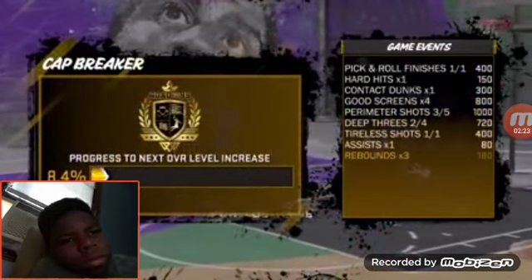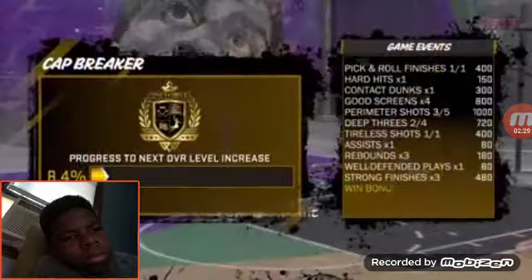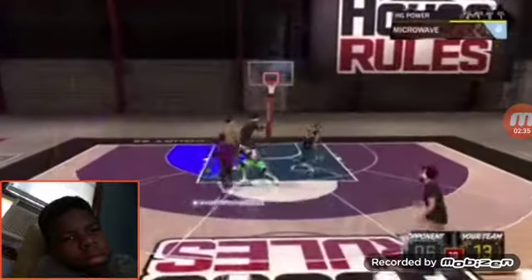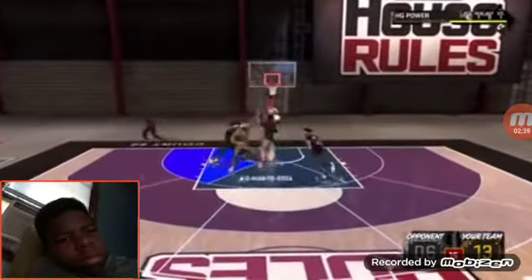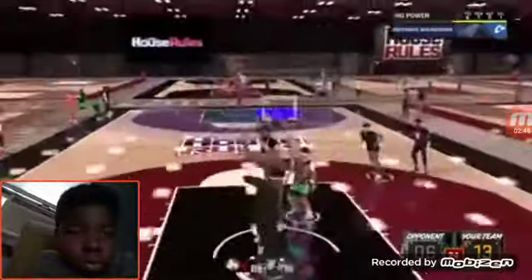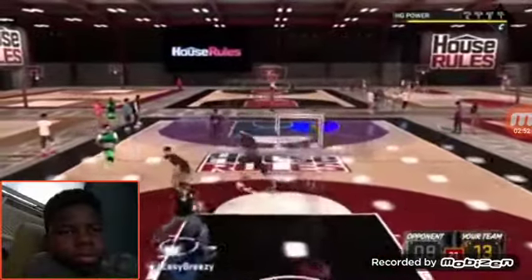Now if I show you guys the next clip where I was just playing Park — normal Park, 2v2s — I got 4,790 SP and I only moved from 8.4% to 9.3%, so that's plus 0.9%. Those SP numbers are pretty much the same, like 4,790 and 5,385 are close, but I got almost 3% in House Rules versus 1% in Park. It might not even be double rep — it might be triple rep.